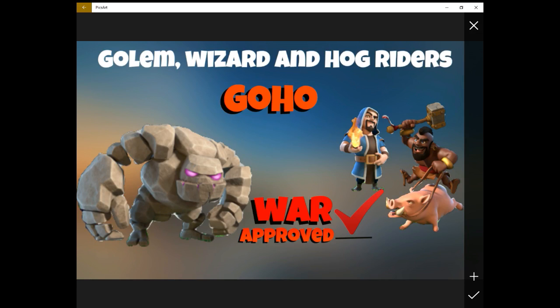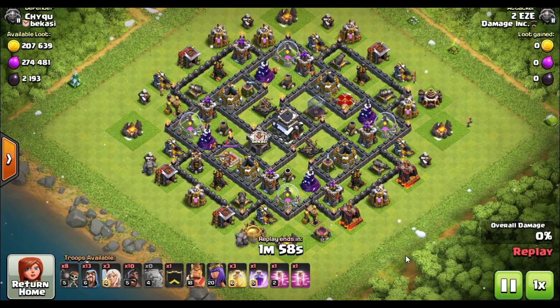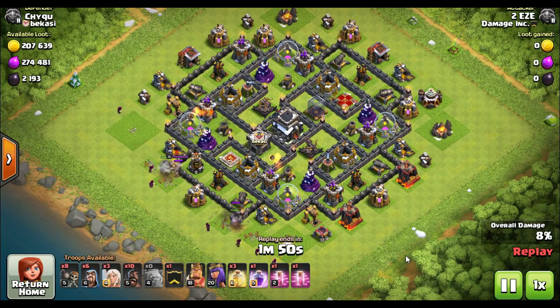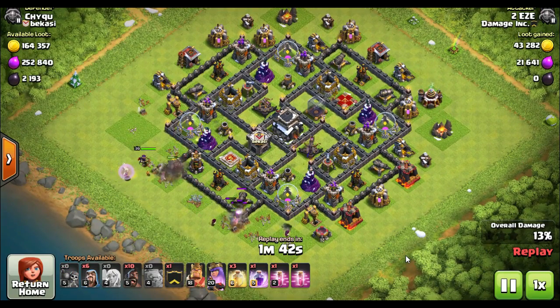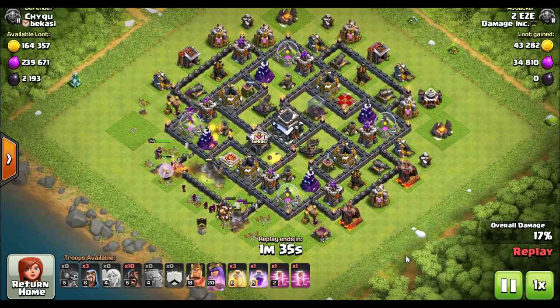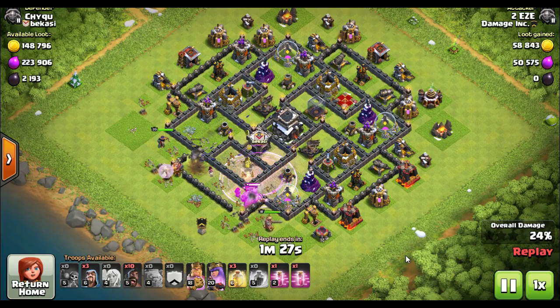Next one: GoHo. Golems come in at Town Hall 8 — they are the premier troop of Town Hall 8, a Dark Elixir troop and they're expensive. When I first got Golems, I built five or six of them, put them all in, and noticed real quickly that they don't go through walls very well and don't attack very well. I didn't understand the concept of tanks. Tanking troops are the ones you put in front of your other troops to soak up all the damage. Golems are used in complement with other troops — you can't just use Golems by themselves.